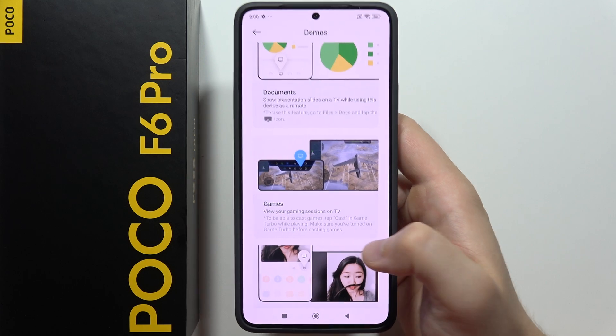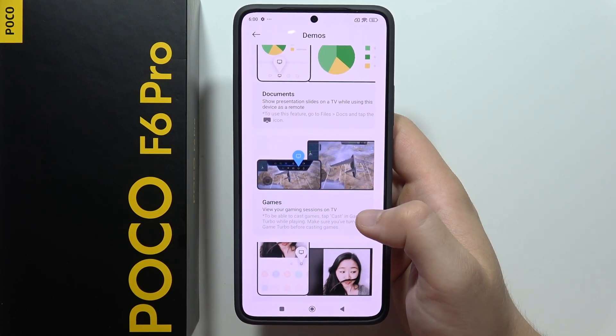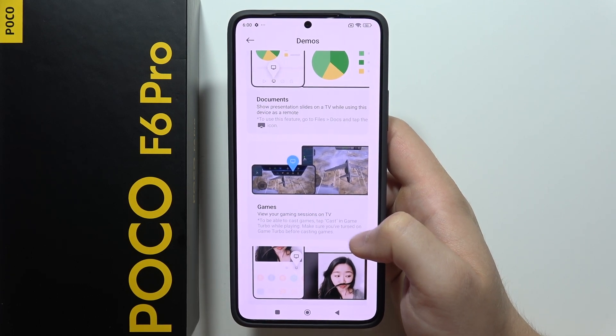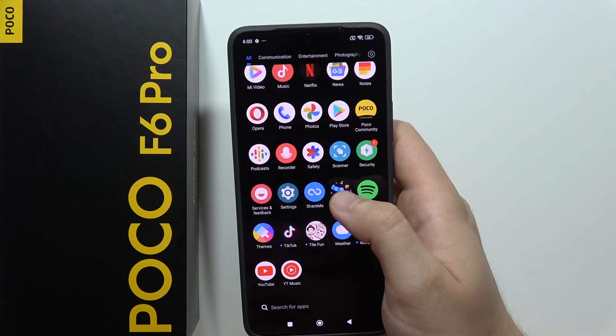Right now you can find the games and as you can see here you can find the information about the Game Turbo. But in most cases, in most POCO smartphones, you can just click here and you will open this game feature — but right now it doesn't work. I just found out that when you open any of the games,